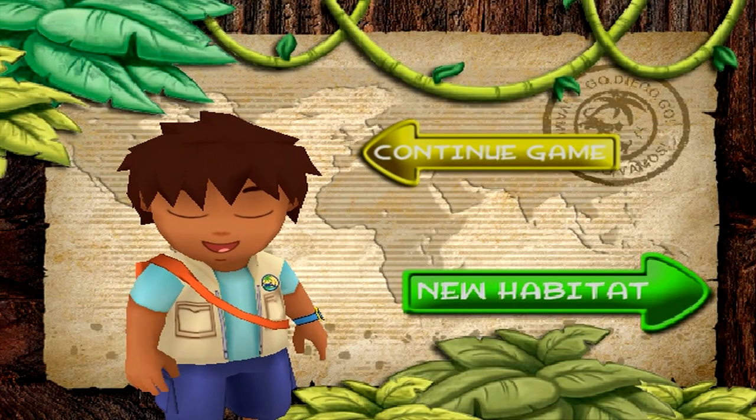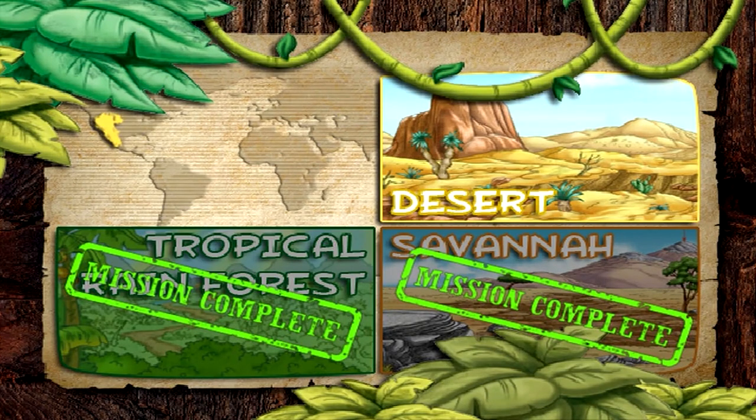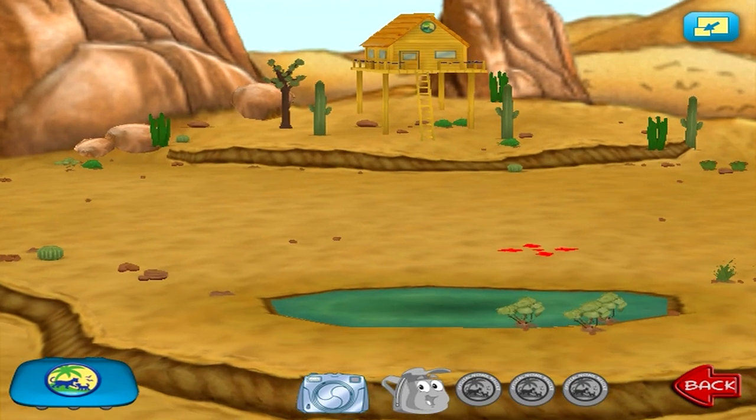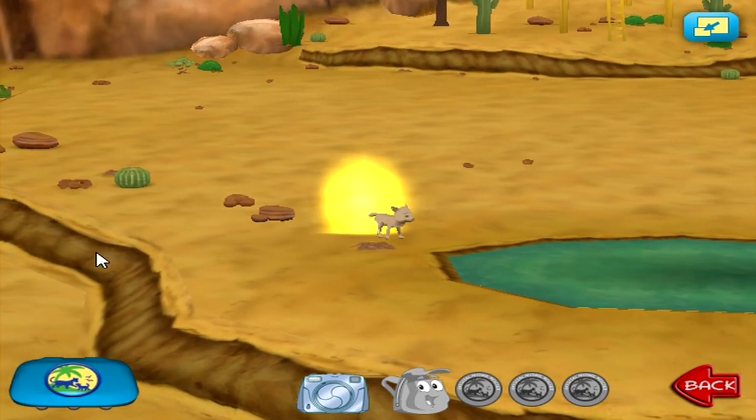Congratulations! You are a great animal rescuer! Change habitat — choose a habitat: Desert! Click on an animal to put it in the habitat.